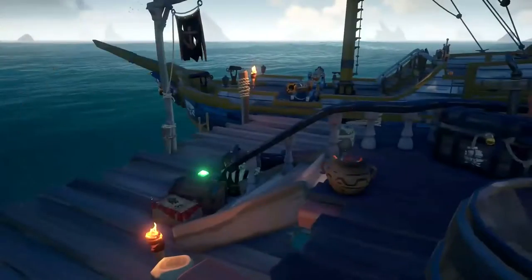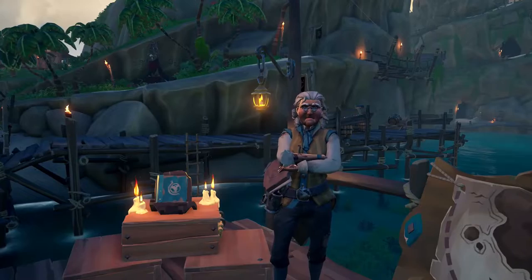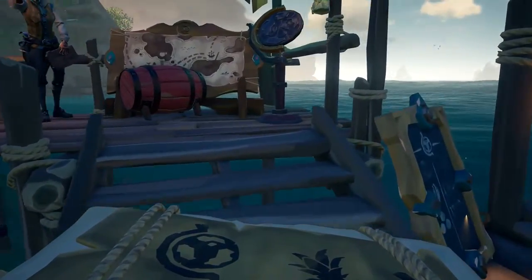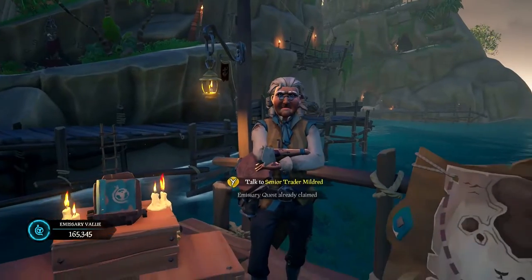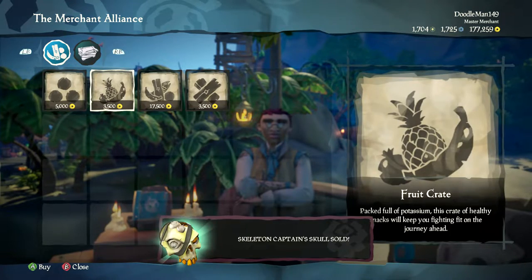The fruit crate be the simplest to fill — you can fill it with all manner of fruits, from the humble banana all the way up to the legendary pineapple. Personally, if I can fill a crate with 50 bananas, that be ideal. You cannot fill these crates with fish or meat, so don't even try it. These fruit crates sell for 600 to 1100 gold unprompted, but if you received a commission for a crate you can see between 1200 and 1900 coin. If you want 50 bananas for yourself, you can buy this crate from the merchants for 3500 gold — a raw deal if I'd ever seen one.